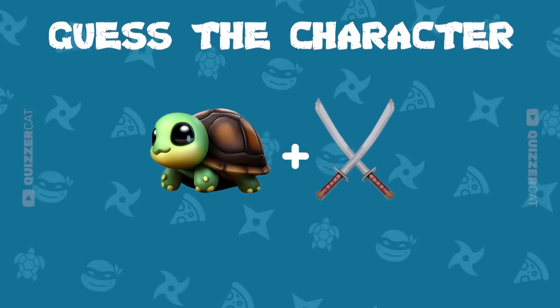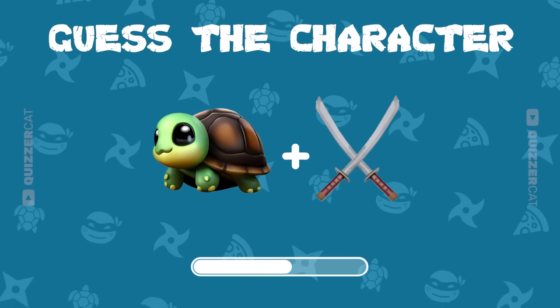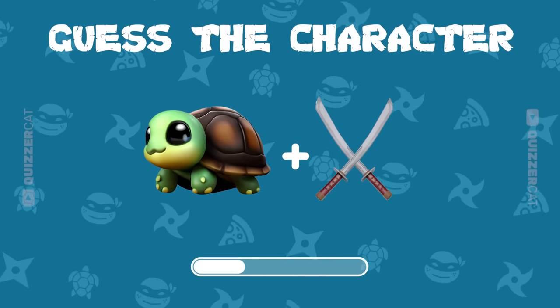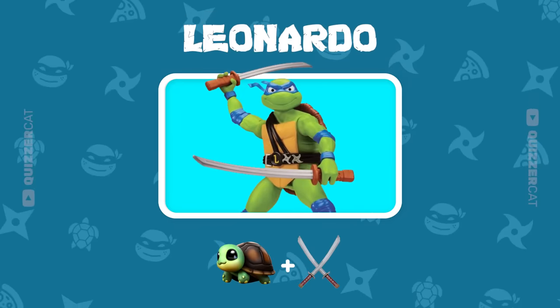Let's guess the character by these emojis. Awesome! It's Leonardo with two katanas.